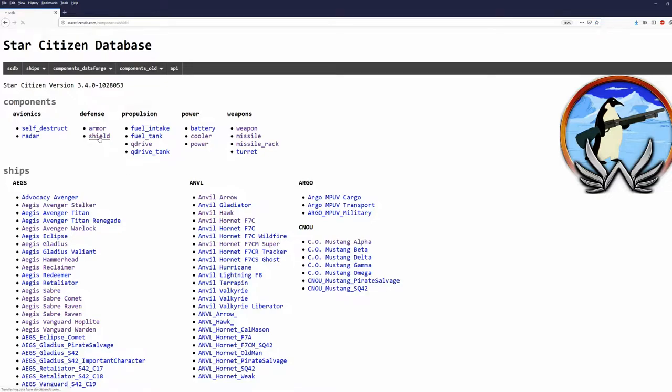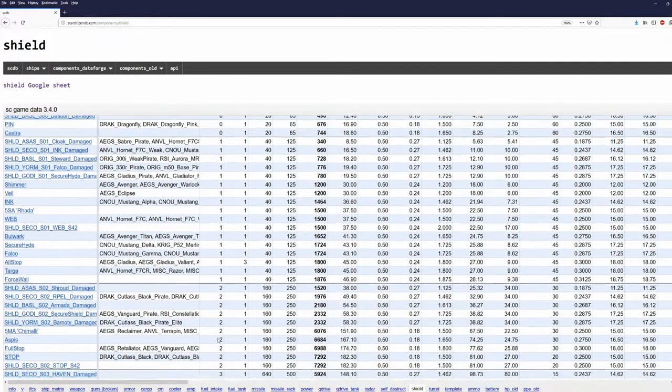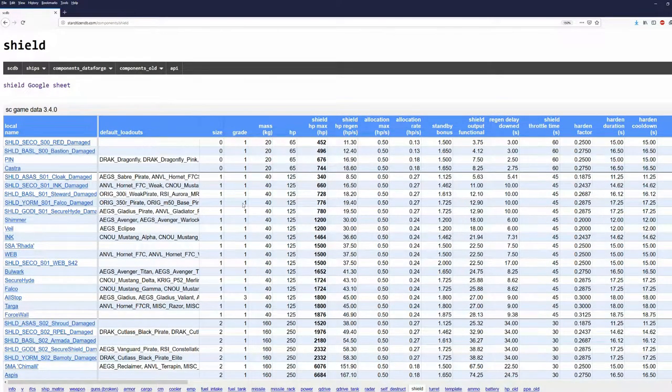We are clicking on Shield, and you can see all the shields: size 0, size 1, size 2, and size 3. However, in this format the information isn't really easy to read, but we can change this. Click on Shield, Google Sheet.